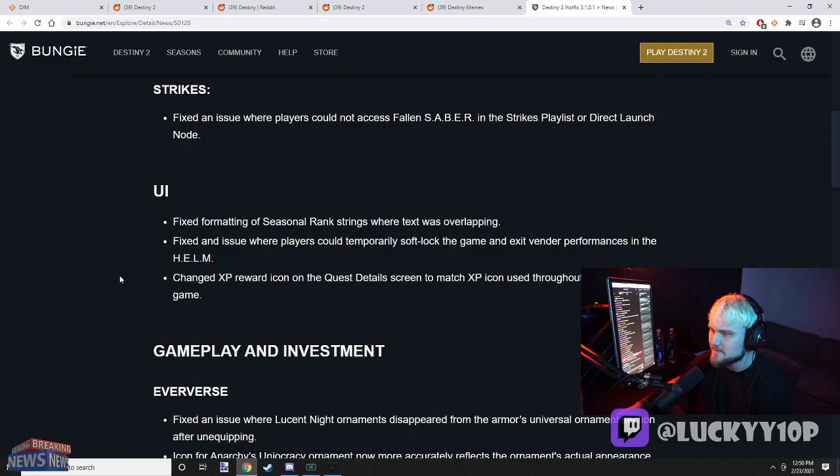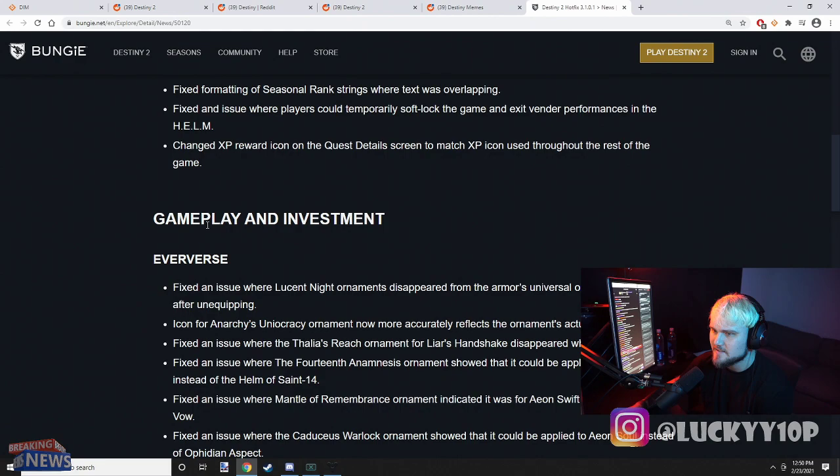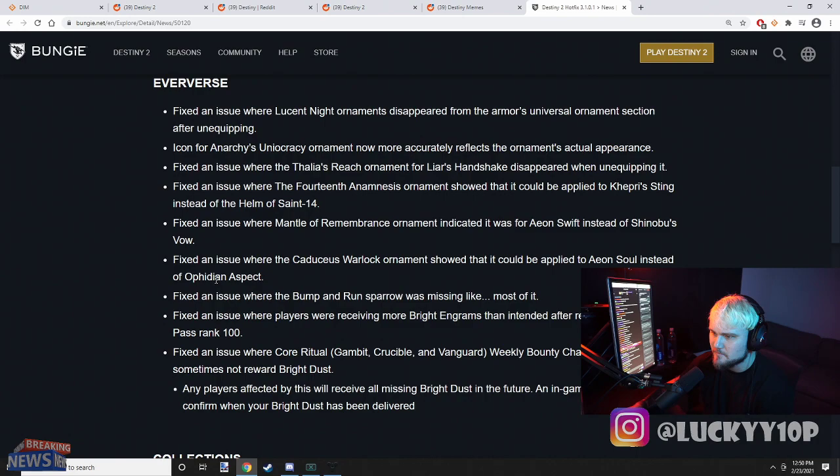UI fixes: fixed formatting of seasonal rank strings where text was overlapping. Fixed an issue where players could temporarily soft lock the game and exit vendor menus in the Helm. Changed the XP reward icon on the quest details screen to match the XP icon used throughout the rest of the game. Some small UI stuff.